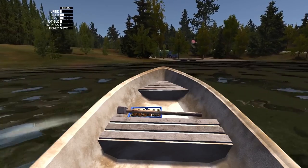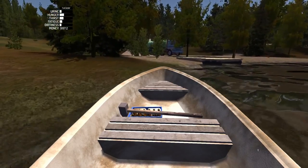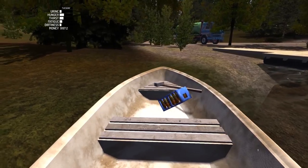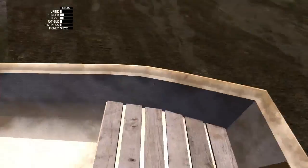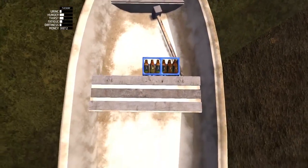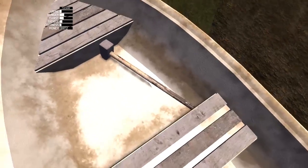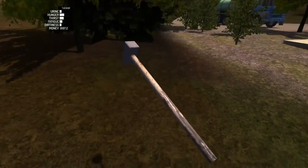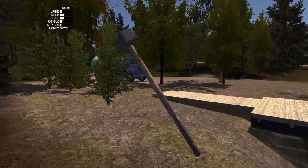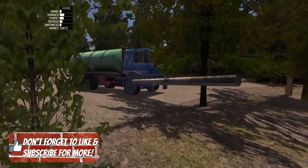I wonder what happens if you hit the shore instead of the dock - can we just beach it here? Okay, I guess we can't go up on that. All right, as you can see I had a supply of beer in here, so that's a good thing. We need the sledgehammer to break down barn doors or something. Here's the poo truck - I need to check the fuel on it. Maybe we have enough?